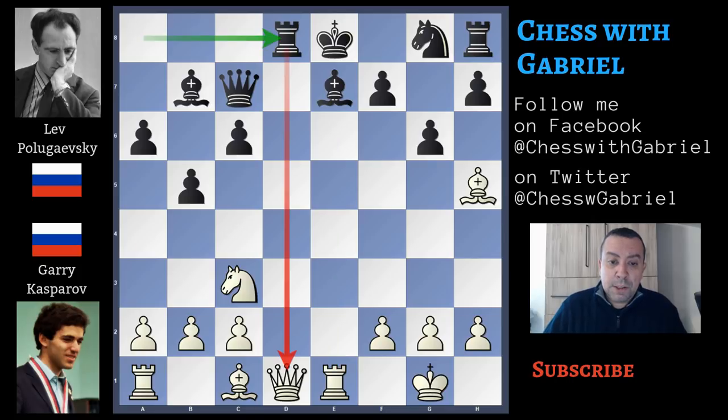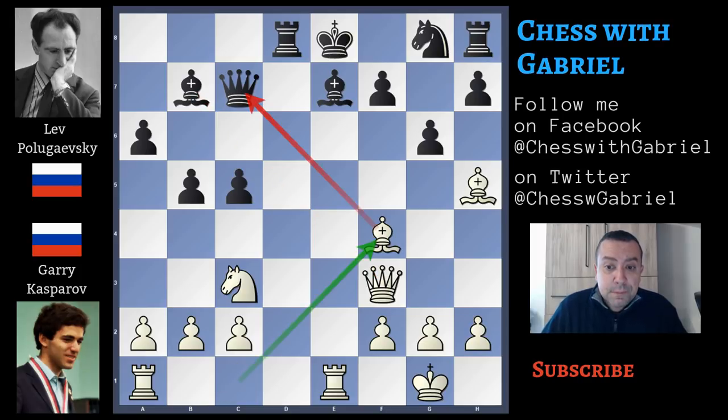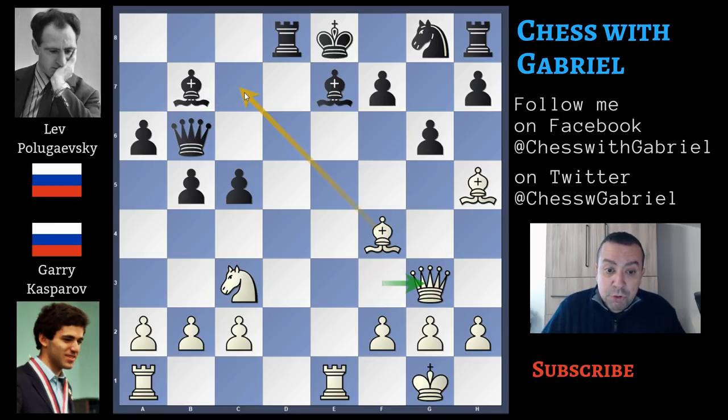Rook to d8 hitting the queen. The queen moves to f3 and now c5, again a discovered attack on the queen. Bishop to f4 threatening black's queen. The queen must move away because in case of bishop capture on f3, the white bishop after capturing the queen threatens the rook. So after bishop to f4, queen to b6. Queen to g3 now and there is the dangerous bishop fork on c7, but if black plays rook to d7, this loses to bishop to e5 and the rook is gone.